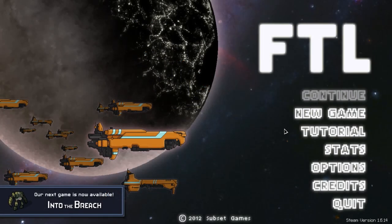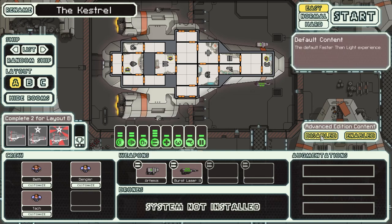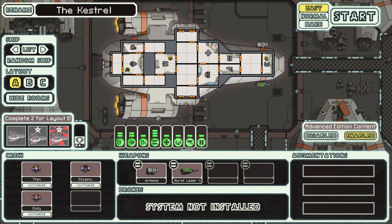As a result, more content was added to the game after its initial release. One of the major bonuses of this excess funding was an updated version of the game called FTL Advanced Edition, which was patched into the game for free. There is an option to enable or disable this added content, but I recommend playing with it enabled, as it expands the game in many ways without diluting the experience.